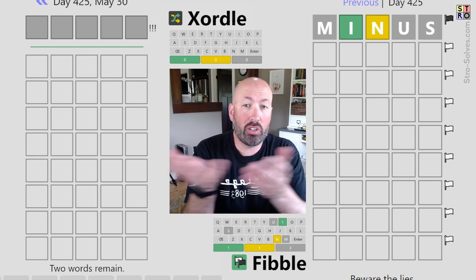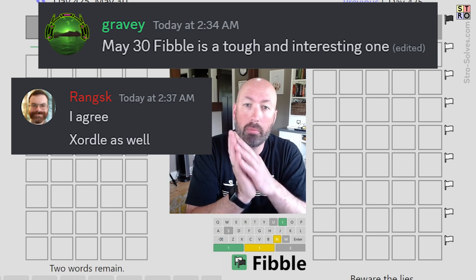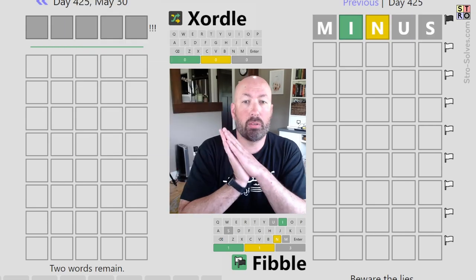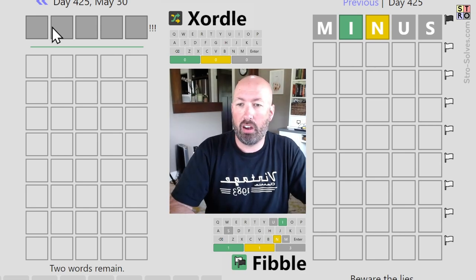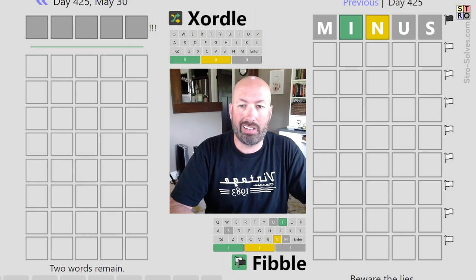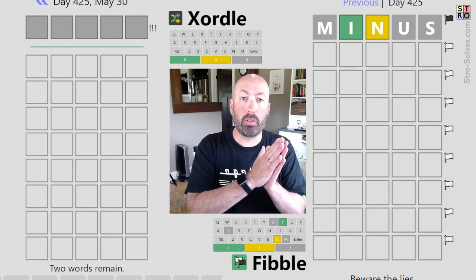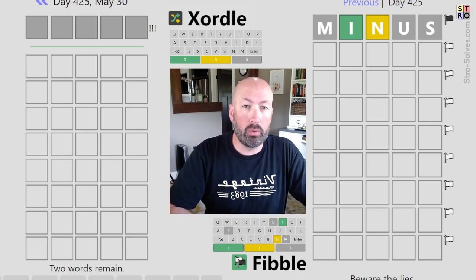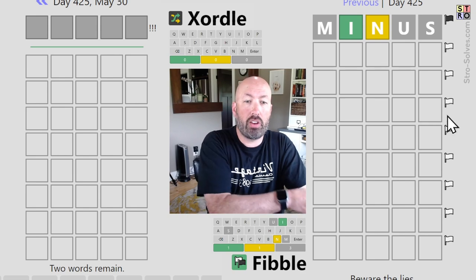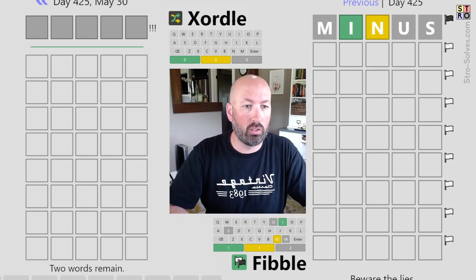I heard that today's Zortle and Fibble were interesting, so it seemed like the obvious thing to do is to do them both at the same time. If you're not familiar with Zortle, it's like Wordle — there's two words on the same grid, and we've got hard mode turned on, so we don't know what our starting word is. It'll be revealed one letter at a time as we make our first five guesses. On the right is Fibble, and that's just like Wordle except on every line one of the clues is a lie. I'm going to try and make the same guesses on both and solve all three words.